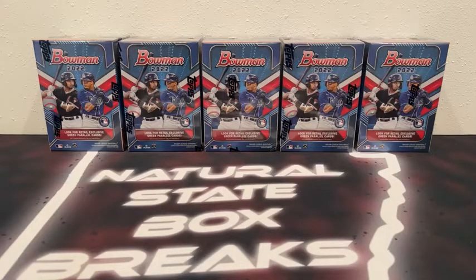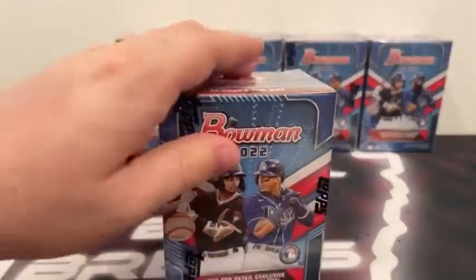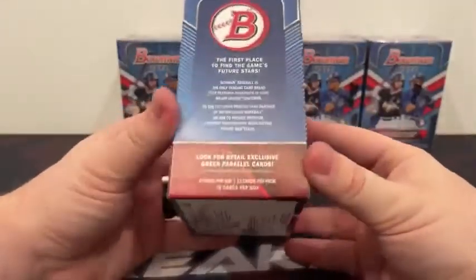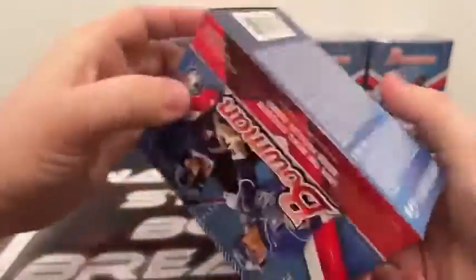If it is your first time breaking with us or your first time back in a while, I will let you know that all cards do ship. All rookie cards, inserts, first Bowmans, parallels, and refractors will be sleeved before they're shipped out. We always ship next day, so these guys will ship out to you first thing tomorrow. There are 72 cards in each blaster — six packs, 12 cards per pack for the 72-card total. There are your odds per pack if you'd like to pause on that.